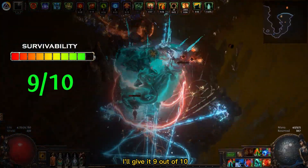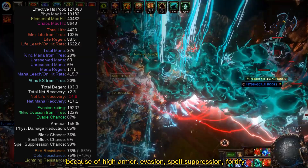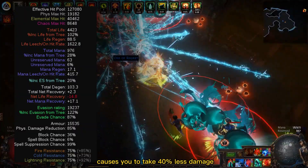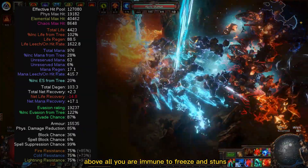For the survival I'll give it 9 out of 10. This build has over 100,000 effective HP because of high armor, evasion, spell suppression, fortify, and even the Trickster buff that causes you to take 40% less damage. Above all, you are immune to freeze and stuns.